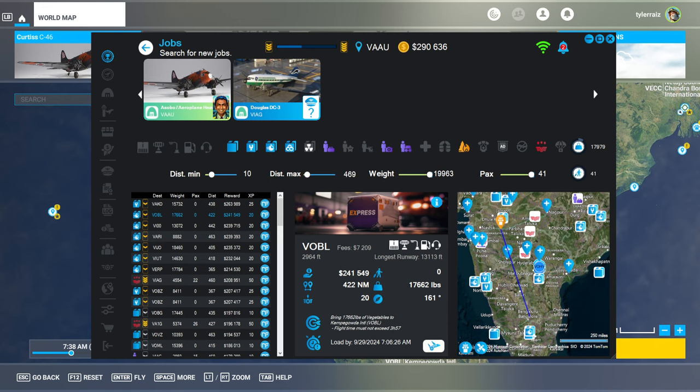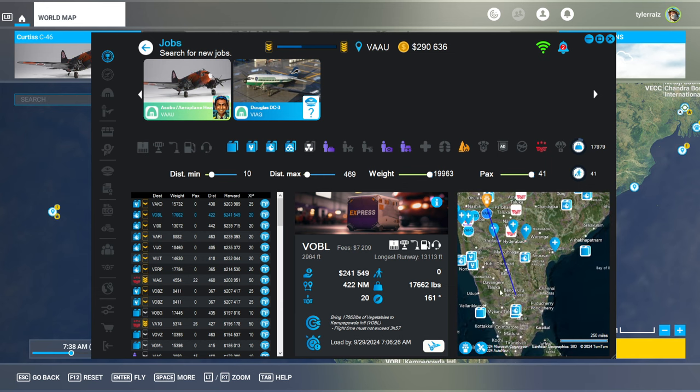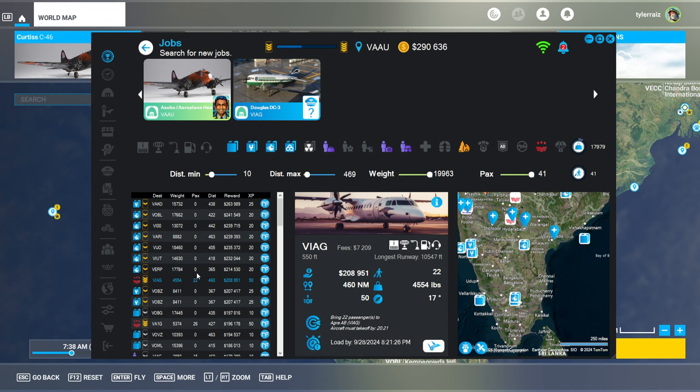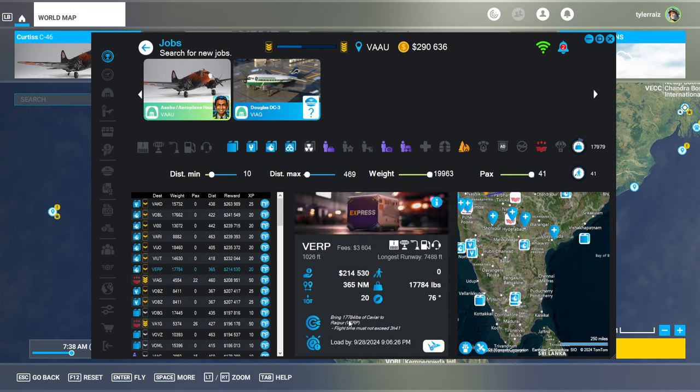Hello everyone, welcome back to my new flight career in Microsoft Flight Sim. This is my second flight in the C-46 — the first one was sort of fraught. I'm going to pick a flight to VOBL from VAAU, so that is from Central India to Southern India, to Bangalore. I will be carrying vegetables — 17,662 pounds of vegetables. I did have the option of carrying caviar again, 17,784 pounds of caviar, which is a luxury good. But vegetables it will be.